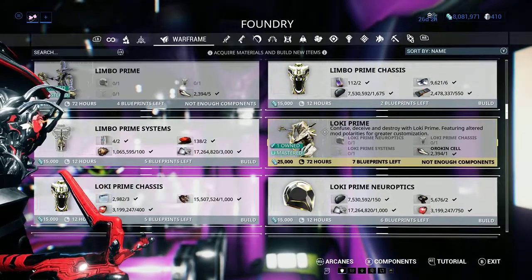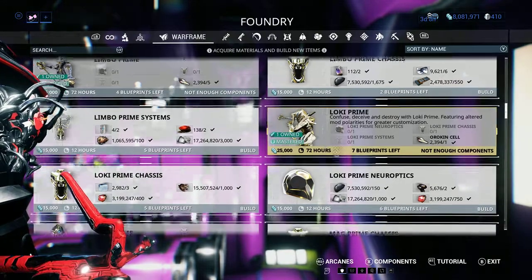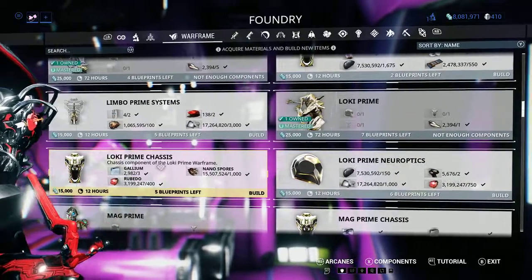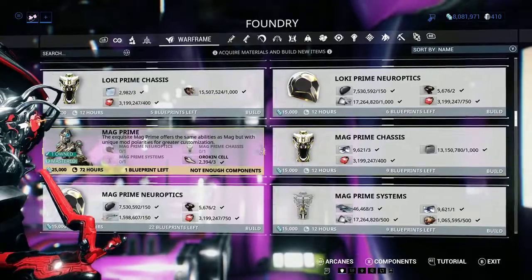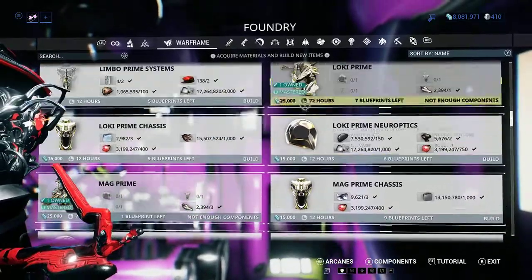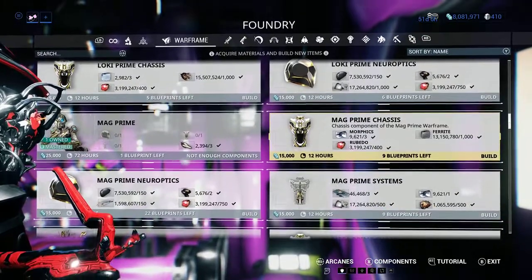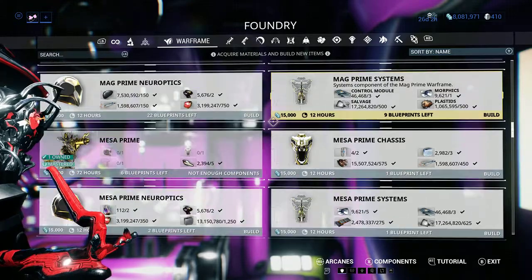Vaulted items are often worth more. Like Loki, who is vaulted — a full set is around 400 plat right now. Whereas Mag, who has just gone back into the vault but recently came out of it, is only worth about 100 plat. That's what dictates the prices.